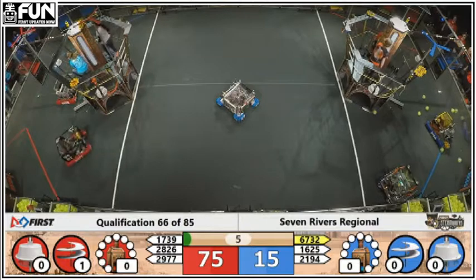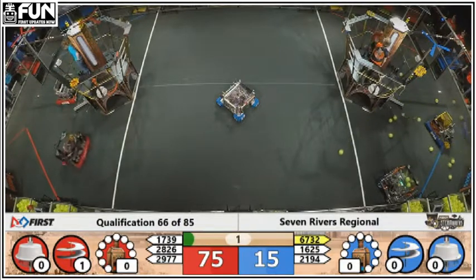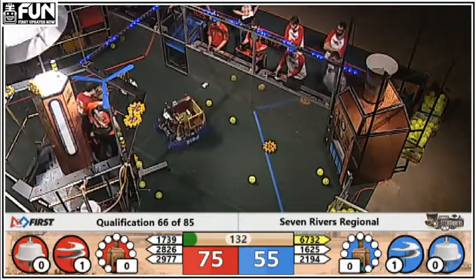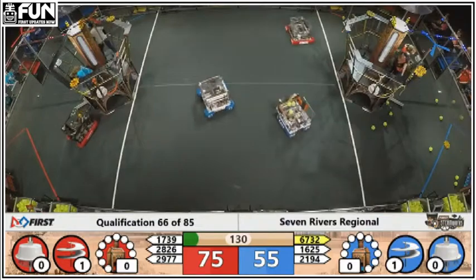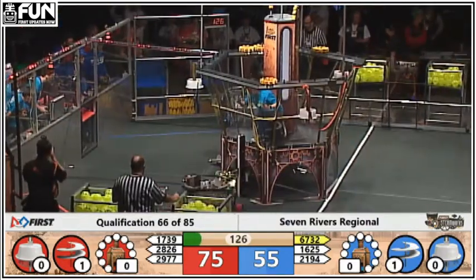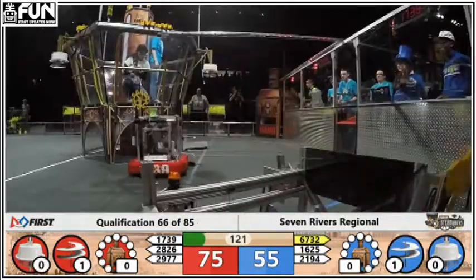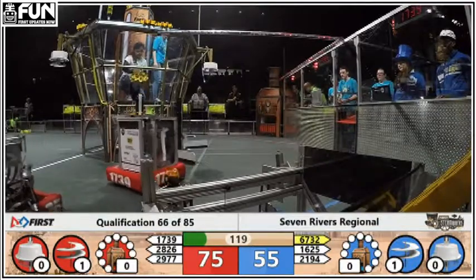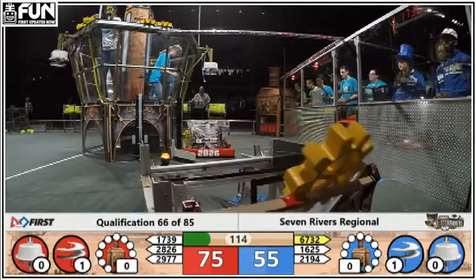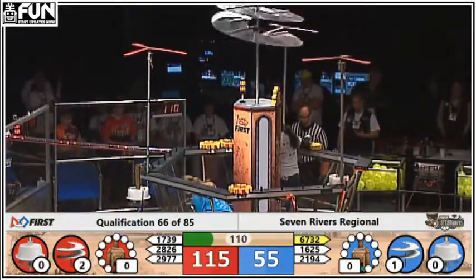All right. Plenty of fuel cells being shot over on the blue side as we enter into teleoperator mode. Drivers have control of the robots. Everybody's moving here. Advantage red — each alliance with one rotor spinning. Here comes the second rotor for red. Pilot gets it spinning and there it goes.